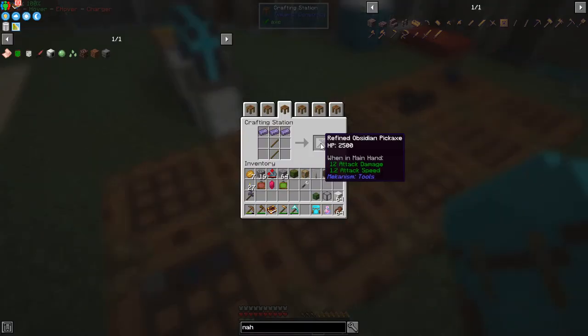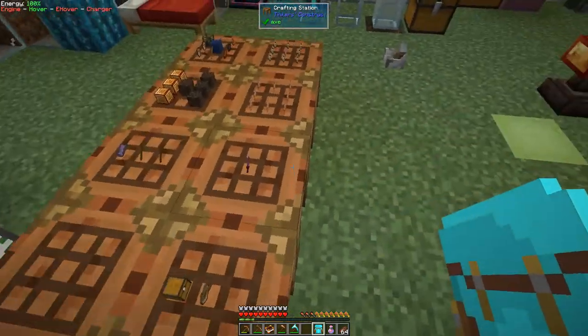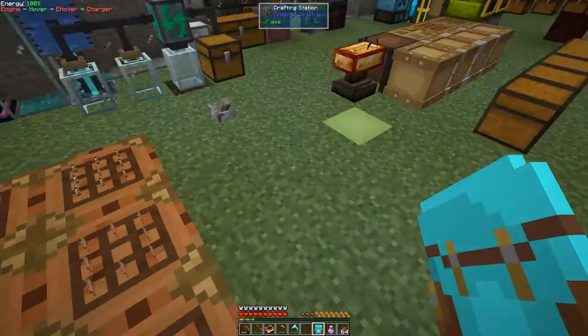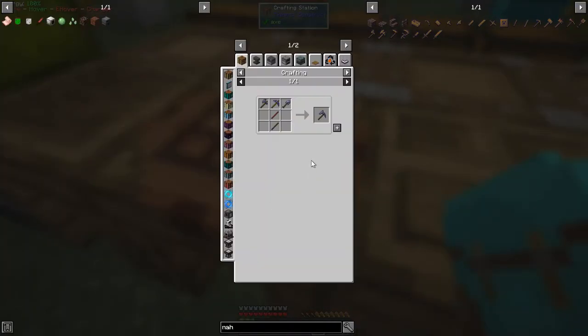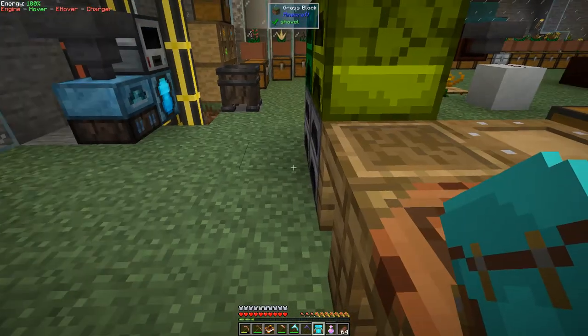Here we can make a refined obsidian pickaxe which is also reasonably effective — that gives us 12. And this is a shovel which is 12 and a half. They're pretty decent. But together we can make a paxel, so if we have a look at the uses of these, we can make this paxel which then gives us 15 attack damage, which is pretty decent. Let's go and enchant that.